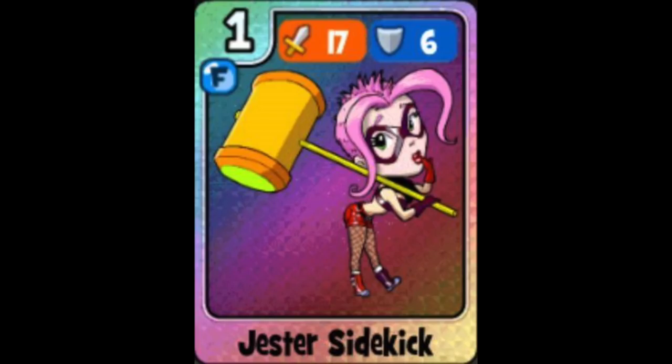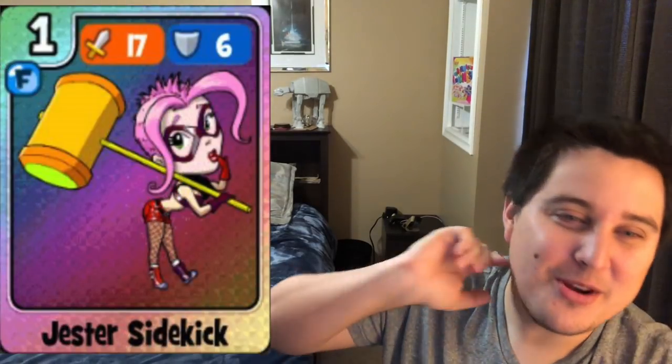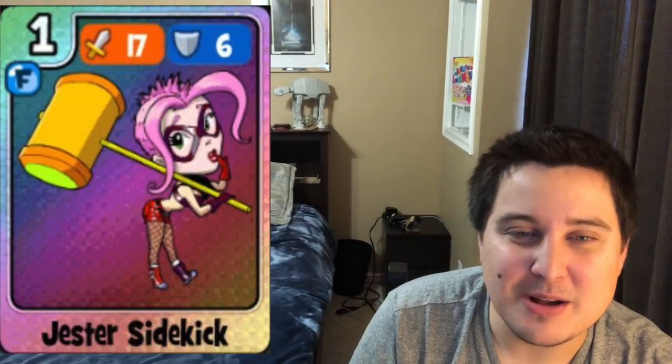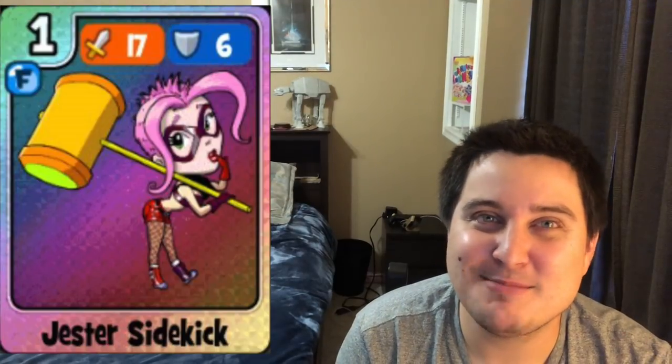Next up is Jester Sidekick — 33 attack, 22 defense — a crushing blow card, and slightly better than Harry Smuggler since it has two extra attack, though four less defense. I'd probably use this in my heroics, maybe in the arena if you really needed an extra crushing blow card, but because of that low defense I probably wouldn't. Obviously it's a reference to Harley Quinn, the sidekick to the Joker — she's got that beautiful accent, but I'm not gonna attempt an impression.